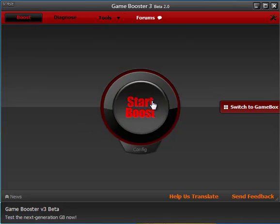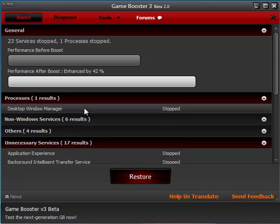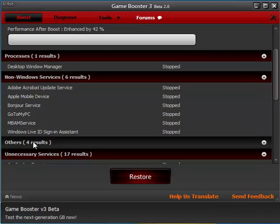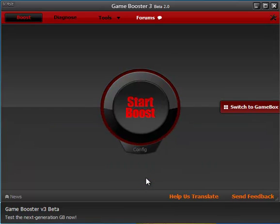We're going to just hit Start Boost. You're looking at 3 to 10 seconds depending on the speed of your machine to boost it. You're going to get the specs. Just like version 2, it will minimize to the tray in 7 seconds. You can hit cancel and take the opportunity to look at all the different things that stopped, in case there's something you don't want stopped — you can configure it later. A simple click of Restore and about the same amount of time, you're back to where you were.